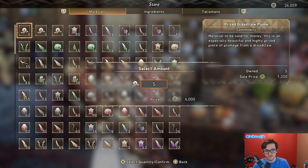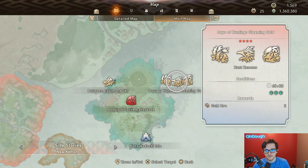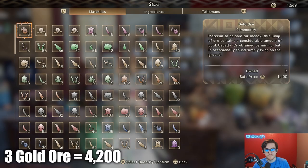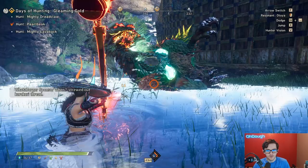There's pretty much one to two ways right now that are really fast. One of the ways is doing the new hunt they added with the Grim Stalker addition to the game, and that is Days of Hunting Gleaming Gold. Gleaming Gold makes sense because you get a lot of gold from this — you get three gold ores, and I think those sell for like 1,500 gold each.